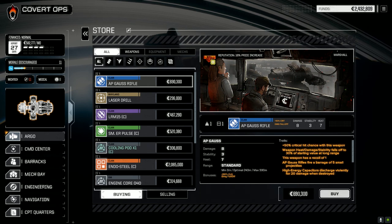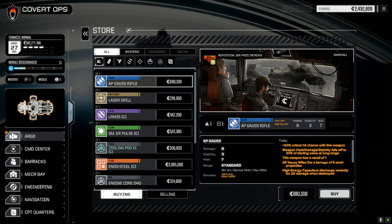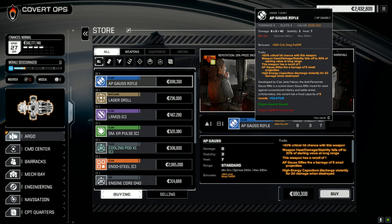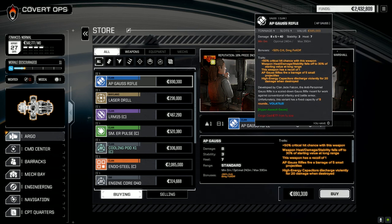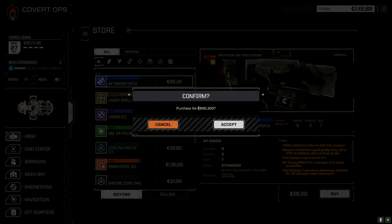AP Gauss Rifle - damage 8, heat 7, 50% chance to crit hit, recoil of one. It's a small projectile weapon - five small projectiles, so it's five times eight damage. Fixed capacity of five rounds, but still that's pretty darn good. Maybe we'll replace a couple of machine guns on the Incubus - it's the Incubus that's got the machine guns. It's only five shots but we don't fire the machine guns all that much and this is a lot better for damage. Let's buy that.